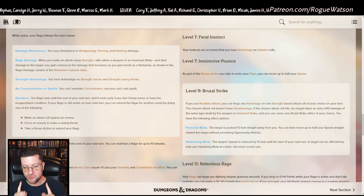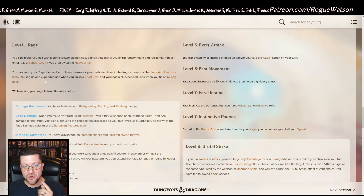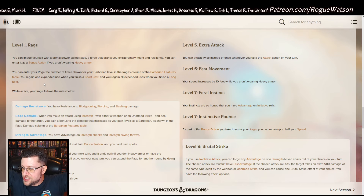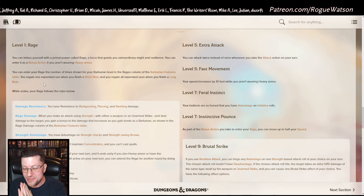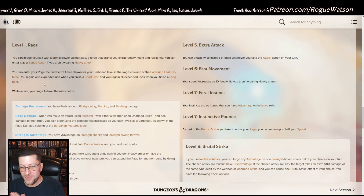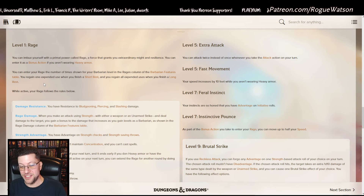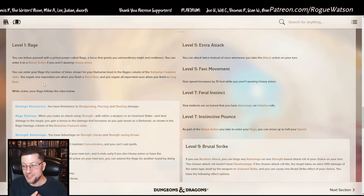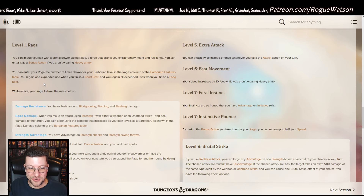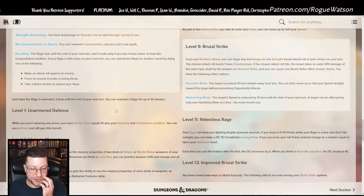Here's the single most important addition to rage: you gain one expended use back when you finish a short rest. No more having to awkwardly pace your rages like spell slots where you only had two or three per day and couldn't use your signature ability against mid-tier enemies. You almost can rage all the time now because you get one back on every short rest. So if you're short resting after big fights, you can logically rage in most encounters. Rage is just so much better now — huge thumbs up.